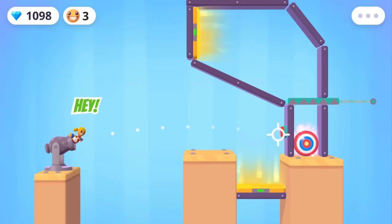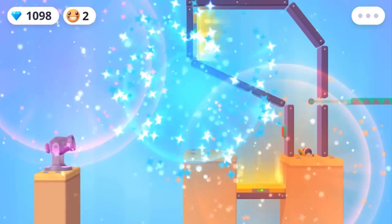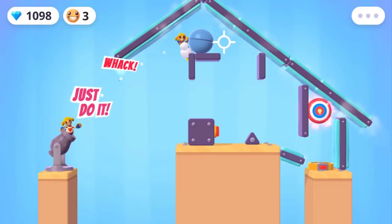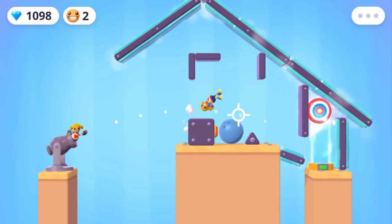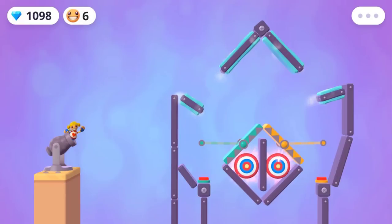Let's go to the next one here. Let's press the button here and we're going to teleport that guy to the target. Alright, level 84. I'm going to press this board here. It is going to roll down there and open the door for me to go up there. Oh yeah, we got it.